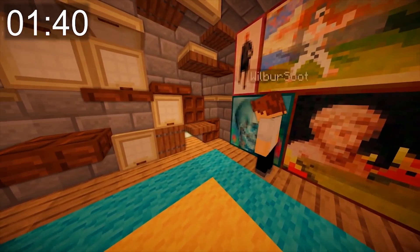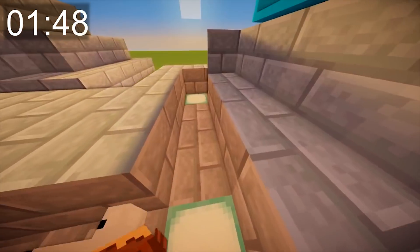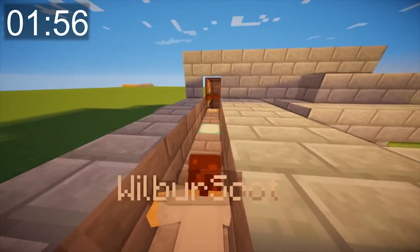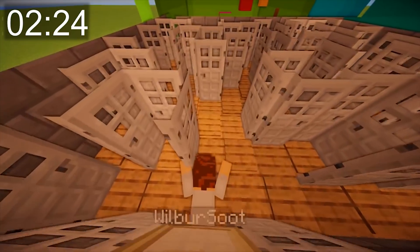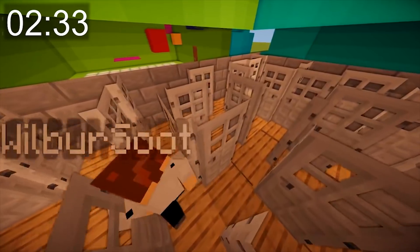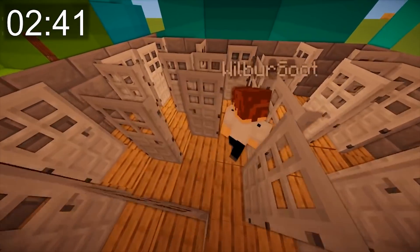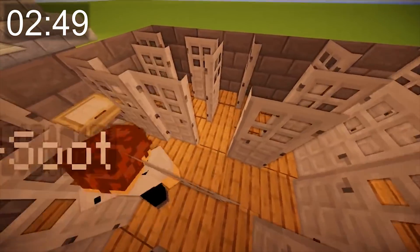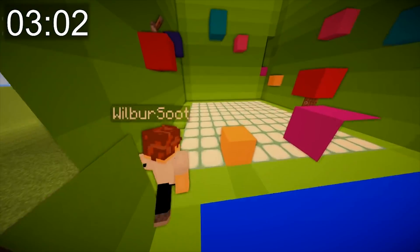Wilbur finally finds the correct tunnel after much frustration and enters the door maze. Scott loves watching people try it — doors slamming in their face just as they think they know where they're going. Wilbur wanders aimlessly: 'I'm sort of just wandering around the area.' After repeatedly hitting dead ends and getting turned around, he finally exits the door maze and enters the parkour room.